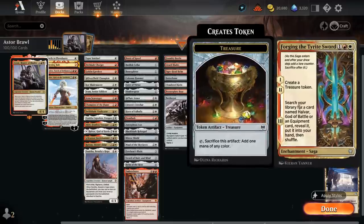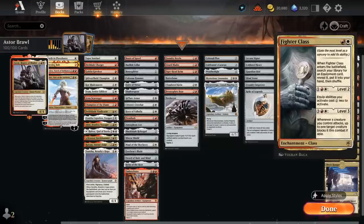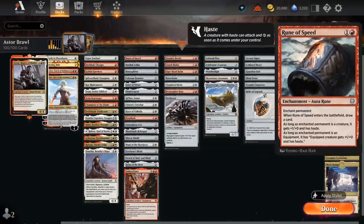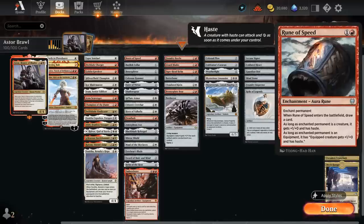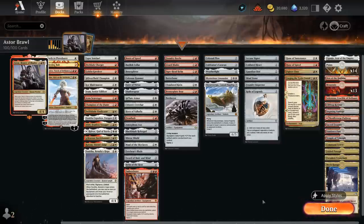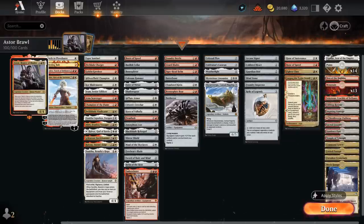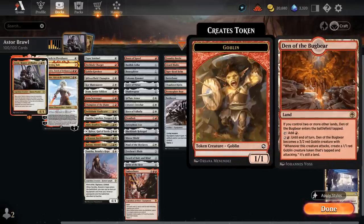We have a few enchantments that help us find any equipment in the deck, useful for finding specific cards in certain situations. The Forging of the Tyred Sword also makes some Treasure first for a mana boost. Fighter Class can be leveled up to make equipping even cheaper. Rune of Speed and Rune of Sustenance are fun — we can put these on our equipment to give Lifelink and draw a card; Rune of Speed also gives +1/+2 and Haste. The mana base includes Mech Hanger to help crew vehicles without creatures, the Channel Lands Iganjo and the Crucible, and Den of the Bugbear since we are an aggressive deck.